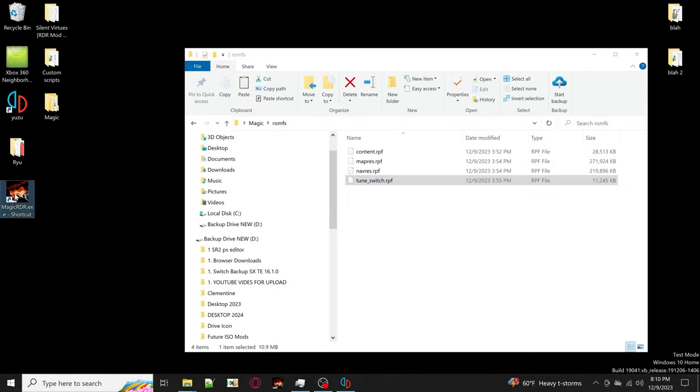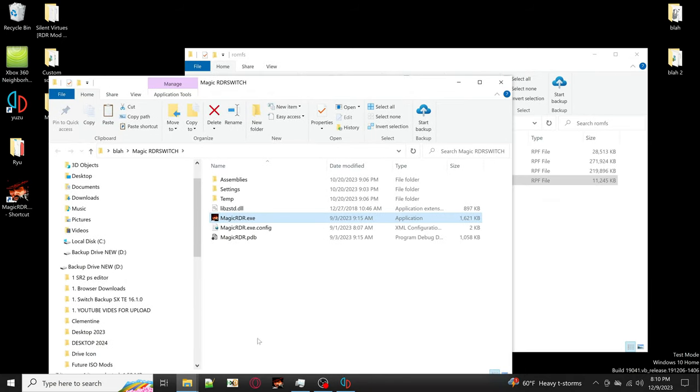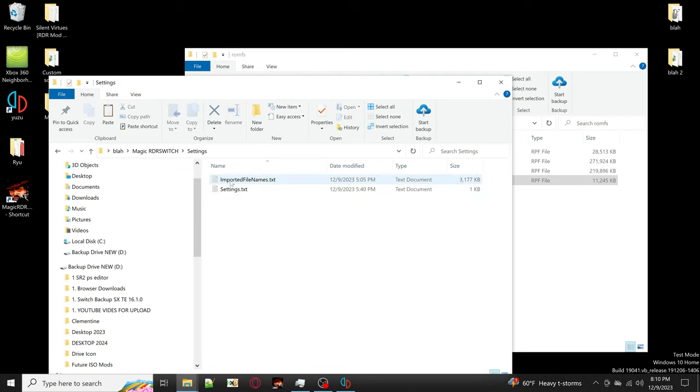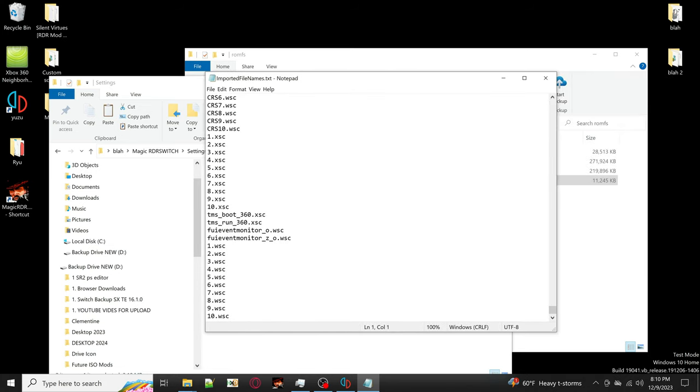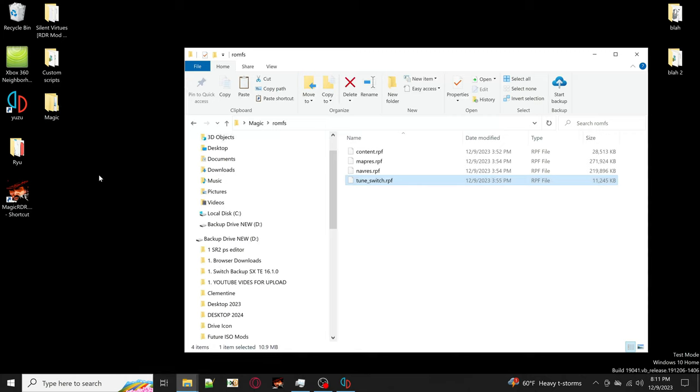Once you're done with that, close the ROM dump folder. Go to wherever you have Magic installed. If you're on an older version of Magic, you'll see a file called 'imported file names.txt' - you'll need to add some entries in that text file. If you're on the latest update, you'll have a Settings folder containing 'imported file names.txt'. Open it before Magic is open, scroll to the very bottom, and add these lines: two lines for the mod menu, and additional entries if you want custom scripts. Pause the video to write those down.